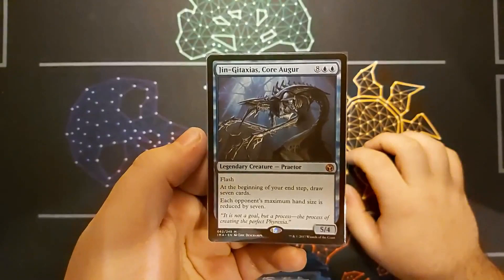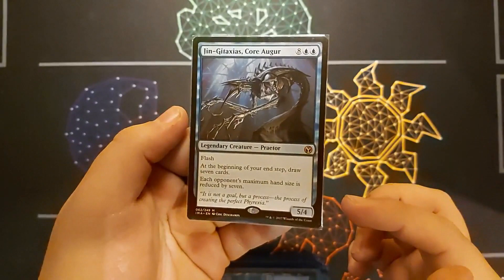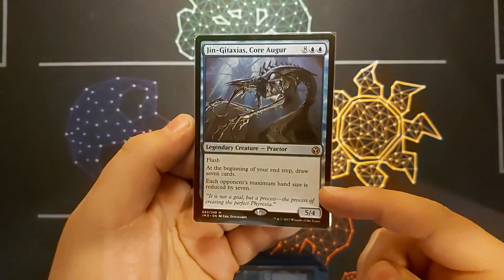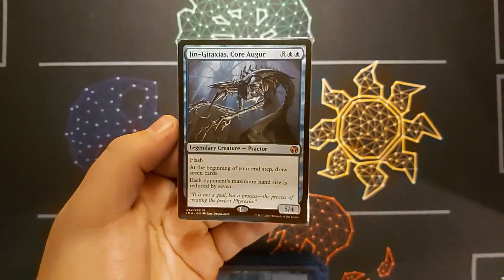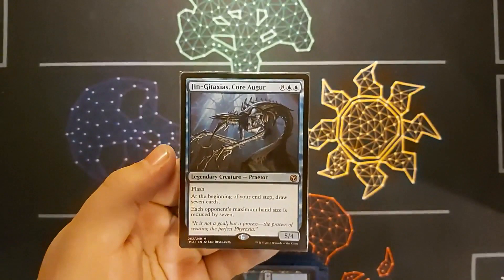It's an absolute beast of a card. It does cost 10 mana, but for it you get a 5/4 flash. Every end step I draw 7, and each opponent's hand size is reduced by 7. Basically, unless they have a card that gives them maximum hand size, they discard their whole hand every turn, and I get to draw 7 cards. Because of the flash effect, I can play it just before my opponent finishes their turn, so they have to discard without realising.